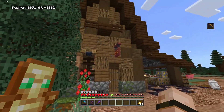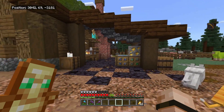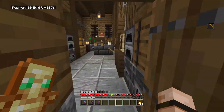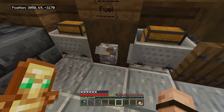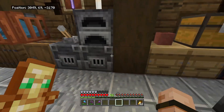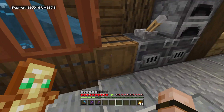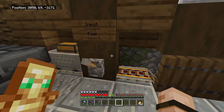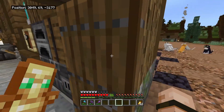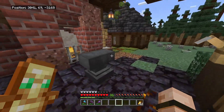And up here we have my blacksmith. This is where my super smelter is, actually — it's underground. You put the input in here, the fuel in here, you flick the lever, they get sent off, and then the output comes up this bubble column and into this barrel. It's pretty quick. I like this build — it's helped me out a lot. I love this outside area as well.